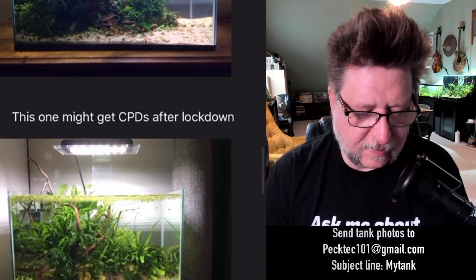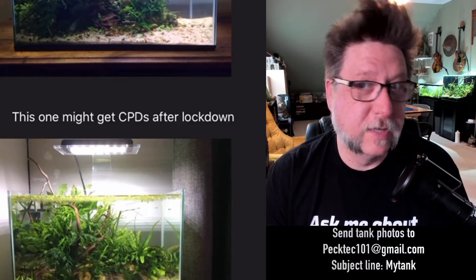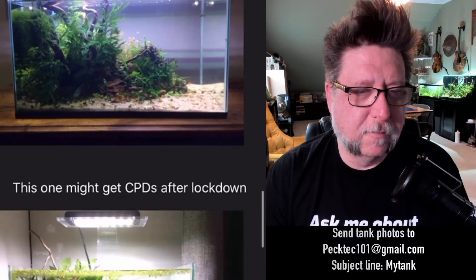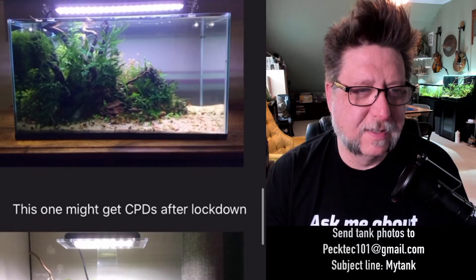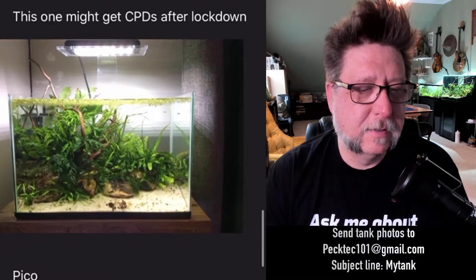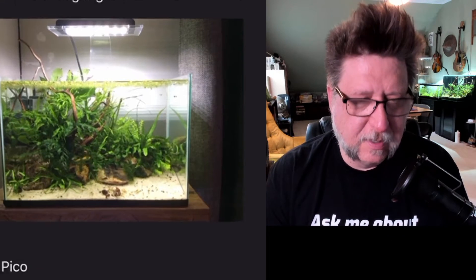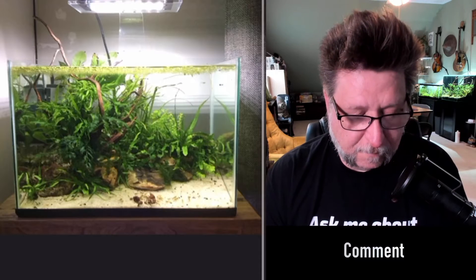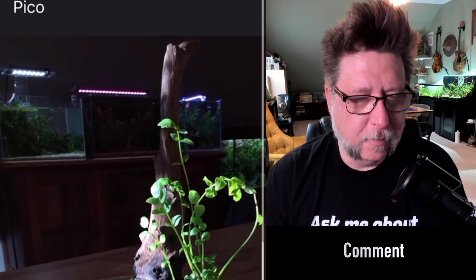Another one might get CPDs — Celestial Pearl Danios — after lockdown. Really neat, a very similar style to the one before. It almost looks like one is where it started and the other where it ended, but they're different plants, a whole different aquarium, and the wood is a bit different too. This one extends all the way over but still has some free empty space in one corner, then gradually gets denser as it goes in. Very beautiful aquascape — excellent quality work.